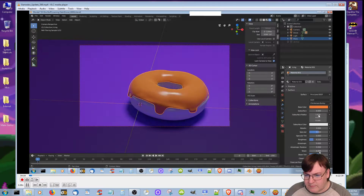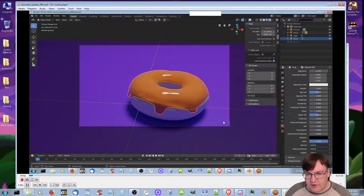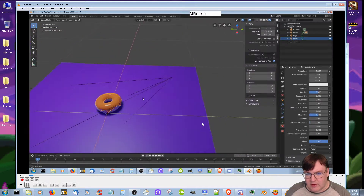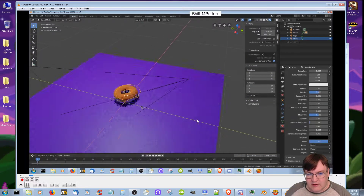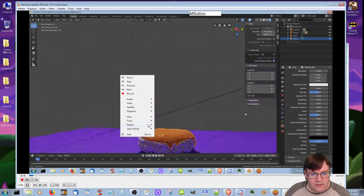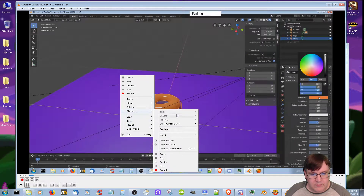Andrew Price's tutorial had you mess around with the subsurface setting. I'm not sure it did that much, but I did it anyway. I liked the wet glaze look, but when I started messing around with the background and the donut color everything I decided to change it later.